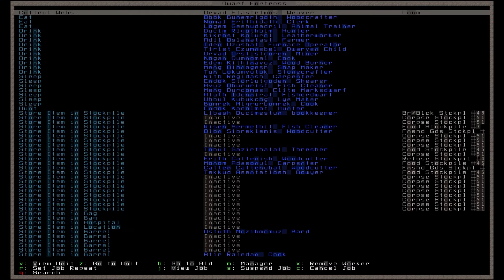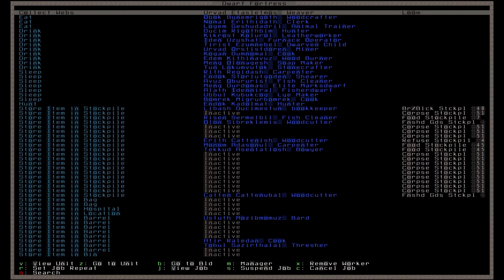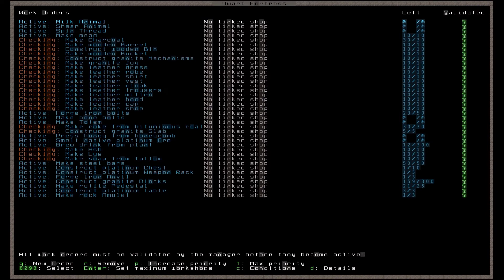Now, let's head over to the in-game job manager to set up some conditional job tasks. The purpose of this is to set it and then forget it forever. Hit J and then M for the manager, and Q to queue up a new task.